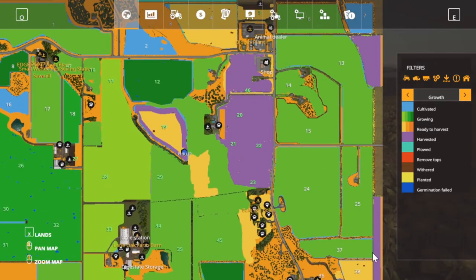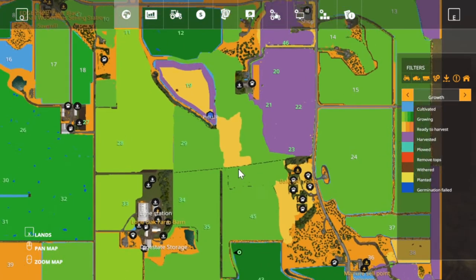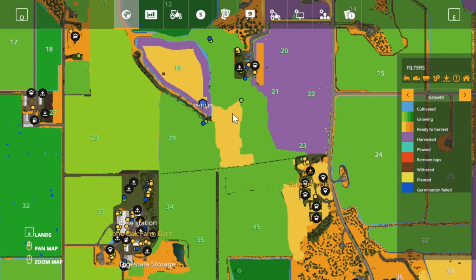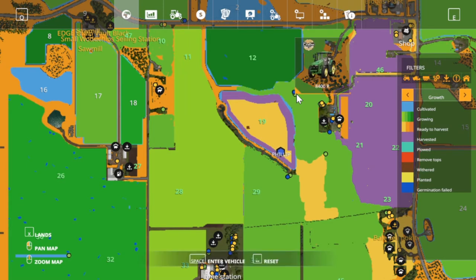This purple here is grass that we've already mowed. We got this here to mow, some around our sheep area, and around our chickens to mow — and then we'll probably be done with the grass this year.